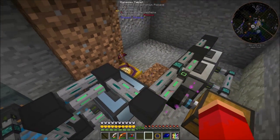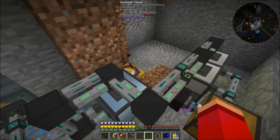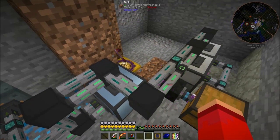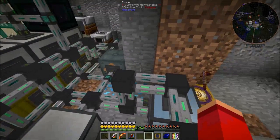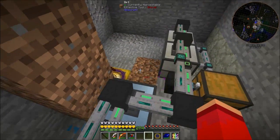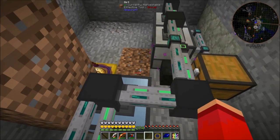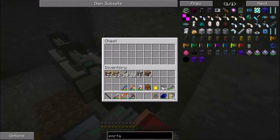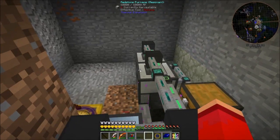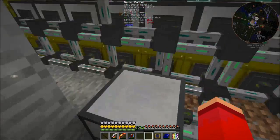So the Illuminite ore gets sent to the autonomous activator, which places it down right in front of it. The Ikorium pickaxe then starts to pick away at the ore until it breaks down - just like breaking down a block with a pickaxe - and then the ore gets turned into its components, which are titanium shards and iron shards, which then go into this chest and get melted in these furnaces into iron ingots and titanium ingots respectively.